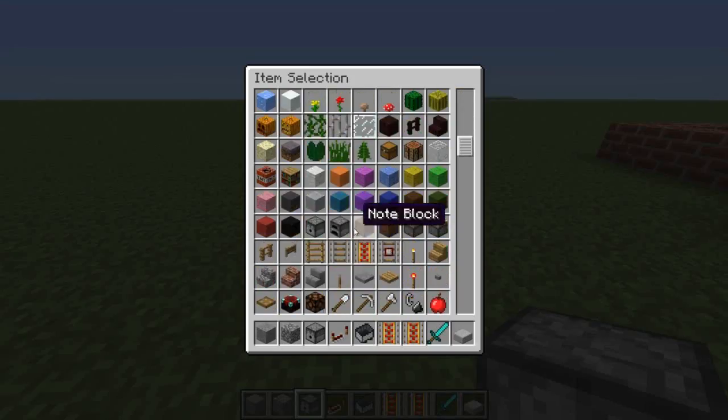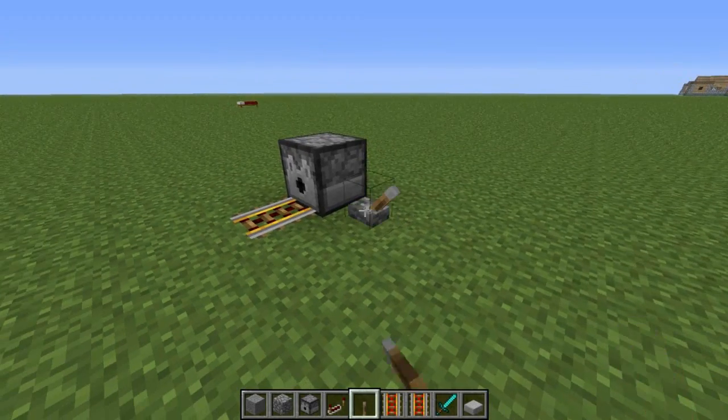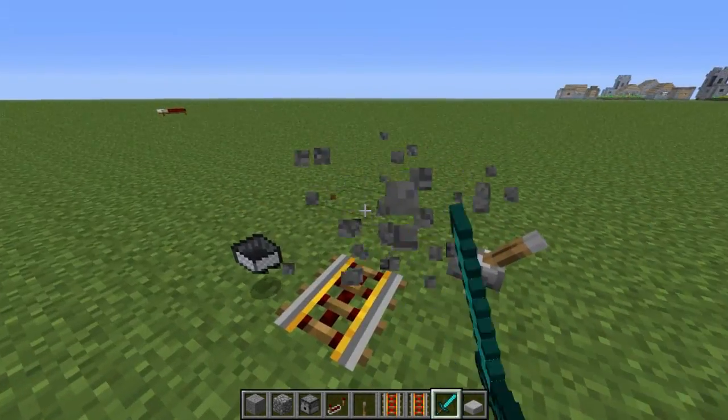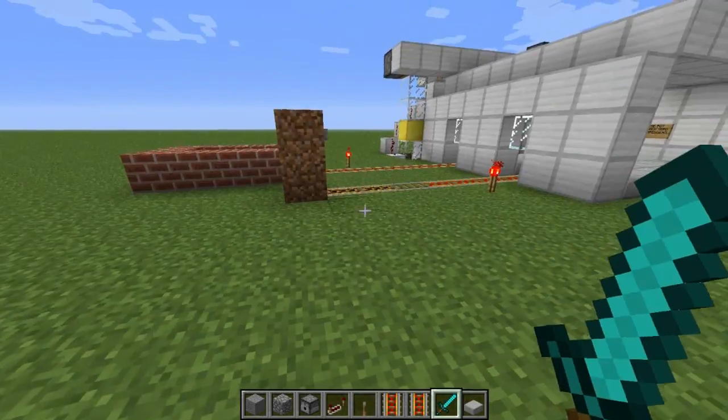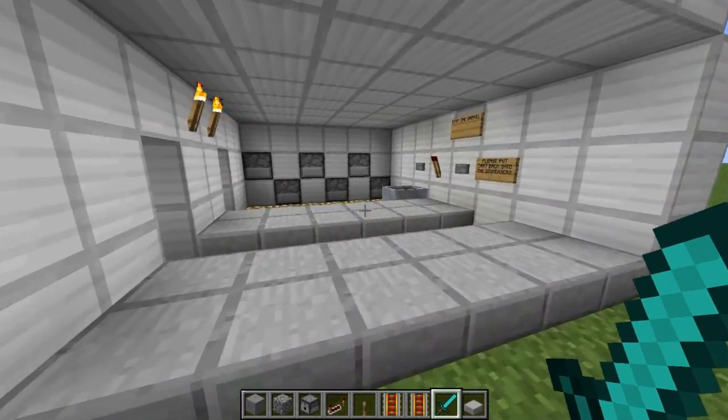Let me show it with this small setup here. If there's a rail in front of the dispenser it will eject a minecart and not a minecart item. I thought about using this feature in a minecart station and this is the result.